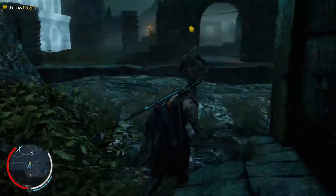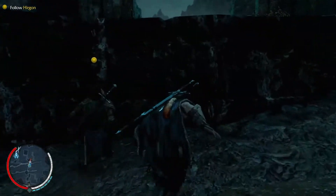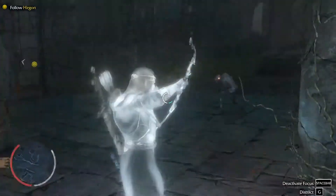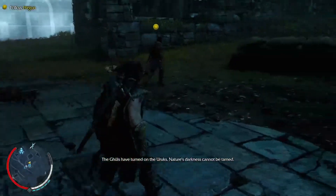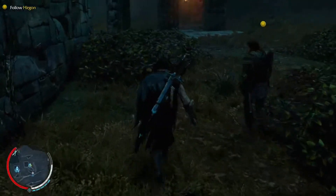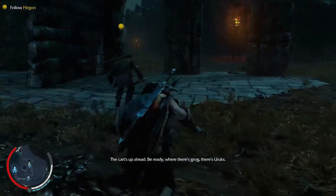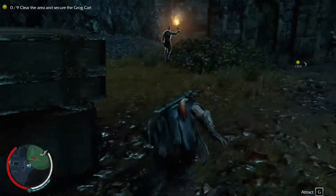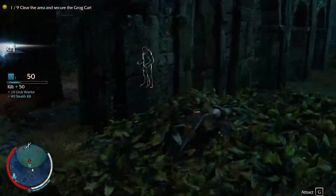We're going on the run again - this time it's over a crate of grog. The ghouls have turned on the uruks - nature's darkness cannot be tamed. The cart's up ahead, be ready. Where there's grog, there's uruks. No uruks will draw breath - you have my word. We've got to kill all nine of these as stealthily as possible, because we all know what happens when things don't go stealthily.